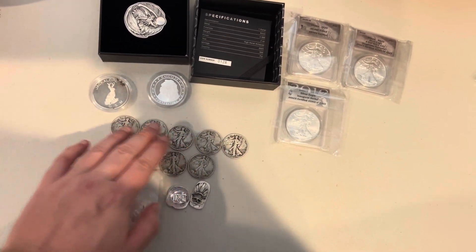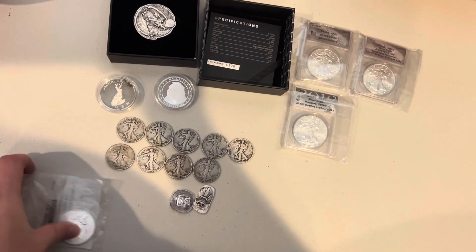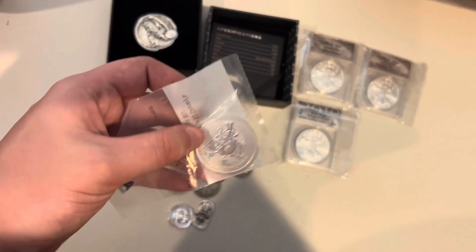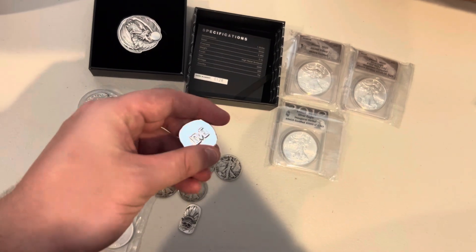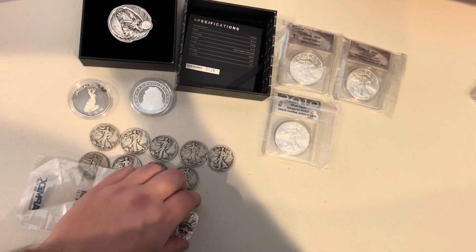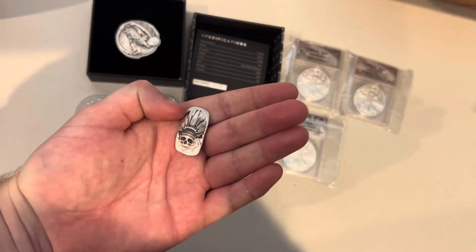For another option, we have nine walking liberty half dollars, paired up with a one ounce Scrooge McDucks still in the ATMEX packaging, a half ounce Love from Haleybug Mint, and a half ounce Native Warrior from Mutiny Metals.